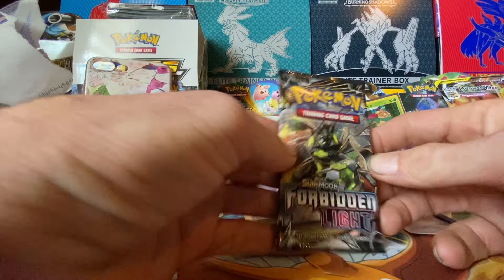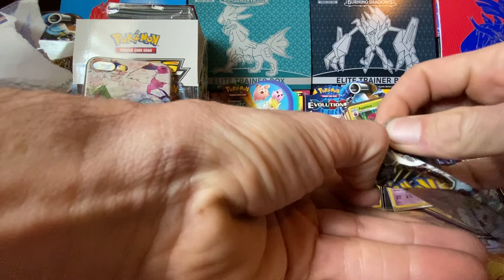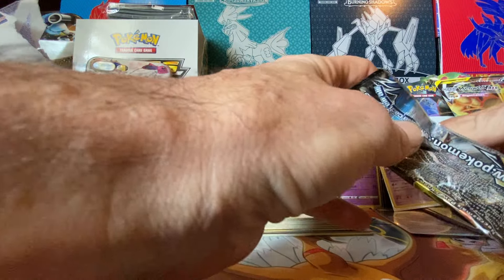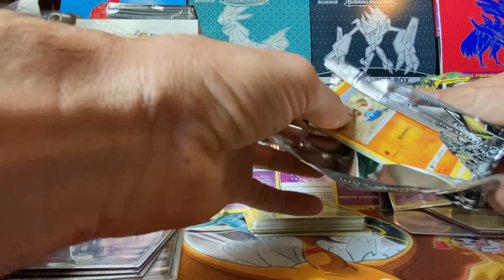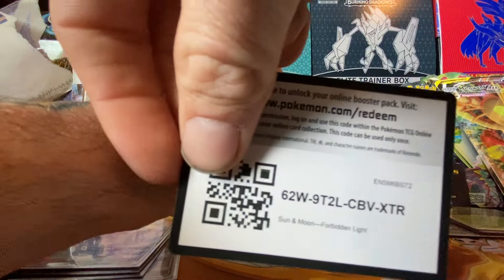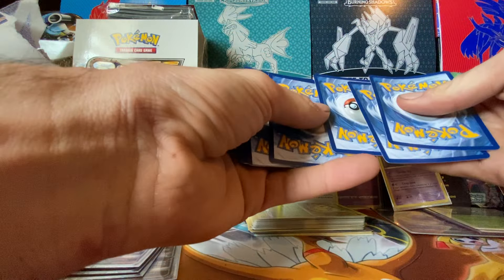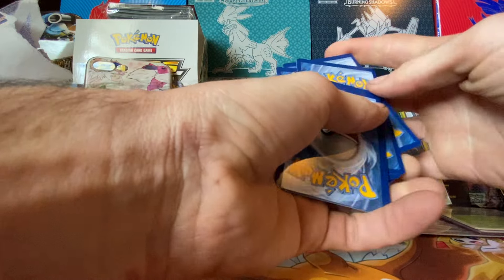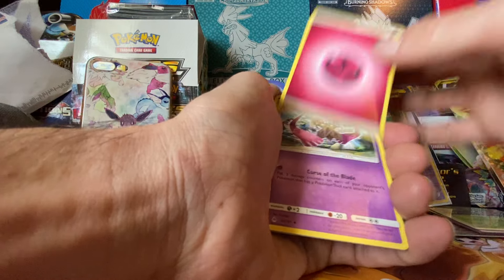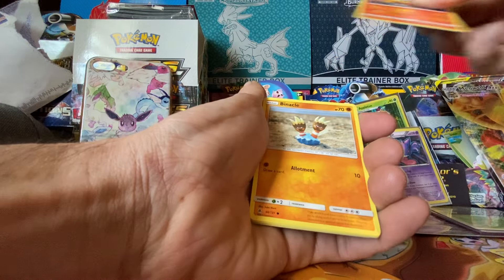Forbidden Light. Now we're getting to the double packs, and I believe this will be a very short video today, not usual as my longer one. There you go — I will be keeping the rest of the code cards. Cinnamon, Slow Force, Rest in Peace Sapphire, Rest in Peace, Double A. First Air Card — Burning Fox.